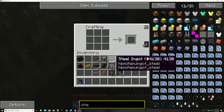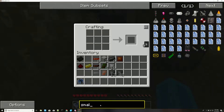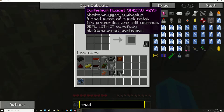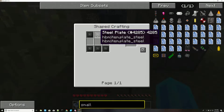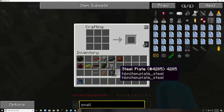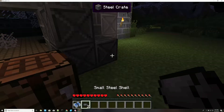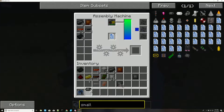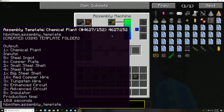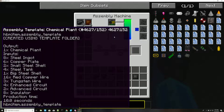Let's start with the small steel tank — just plates. Two small steel tanks done. Two small steel shells. I made the right thing.